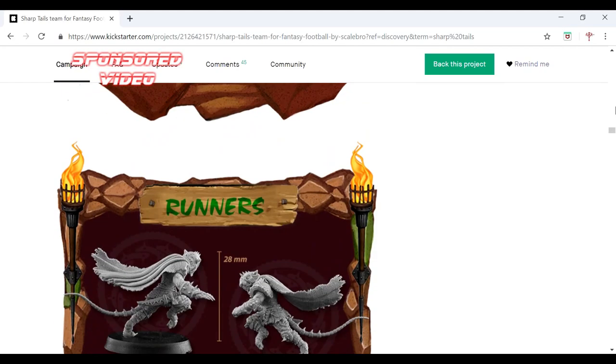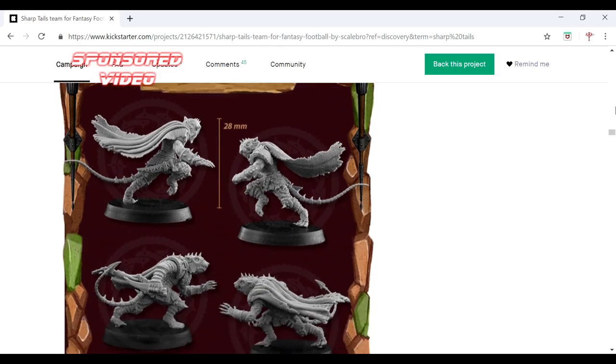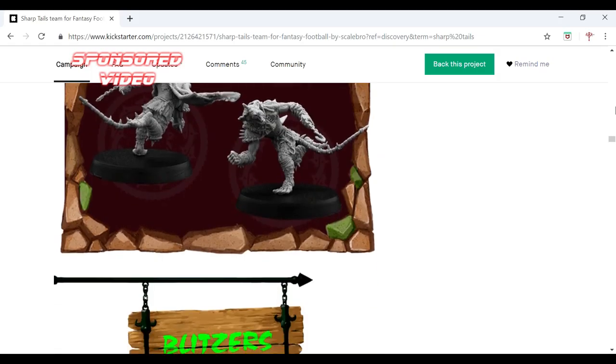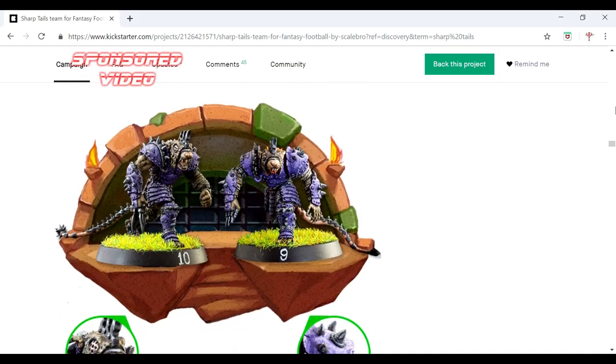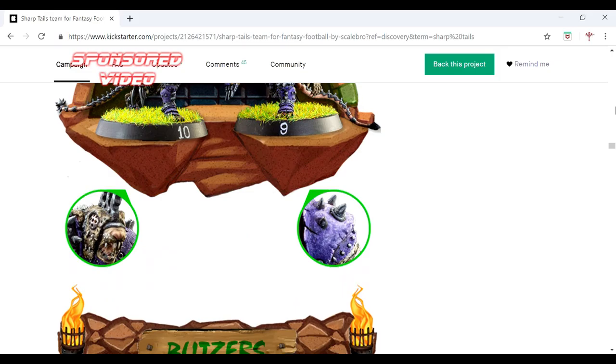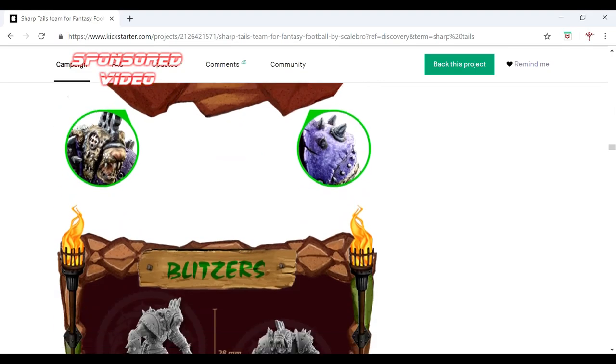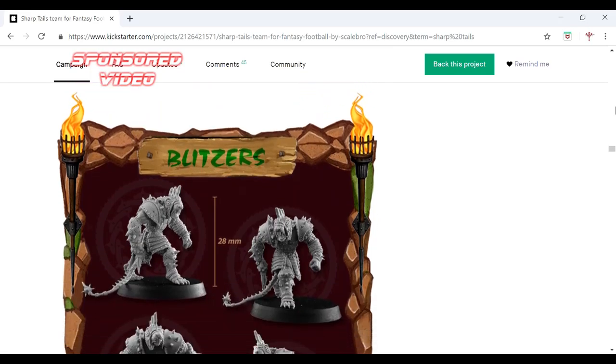There's no wait — look, that's 28 millimetres, so they're not exactly small. They're so heavily detailed. There you go — I call him a lineman but he's a blitzer. They're not a Sharptails team fair play — that is amazing. Even can model them with the tail hanging off as well.